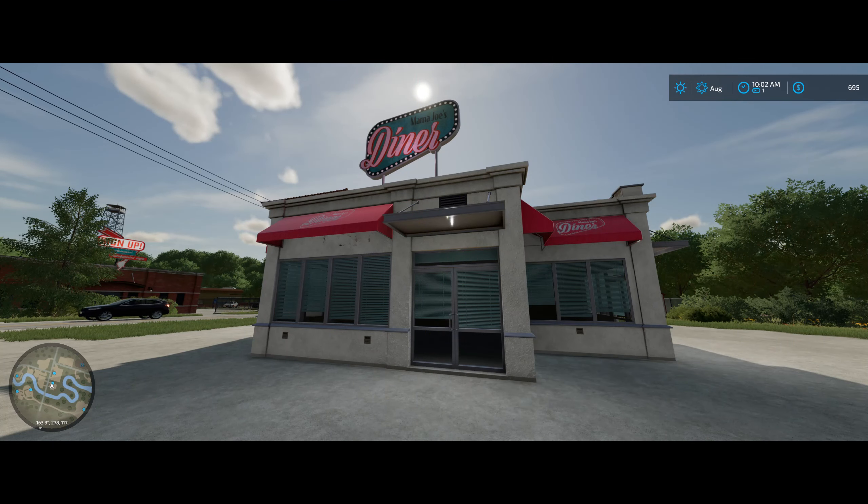Hey everyone, it's Streets coming back at you with Farming Simulator 22. We started a new map — Edgewater, Saskatchewan. We're doing this a little different with a storyline. When we were younger, we did a bunch of work for an old farmer, always came here for the summer to help him out. Unfortunately he got older, we got older, and he passed away — but he left us everything. He had no family, and we always connected with him.